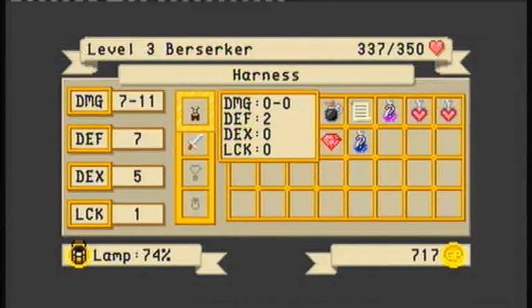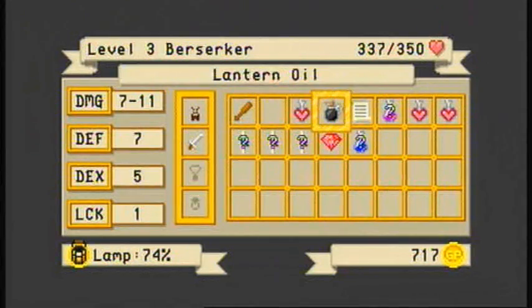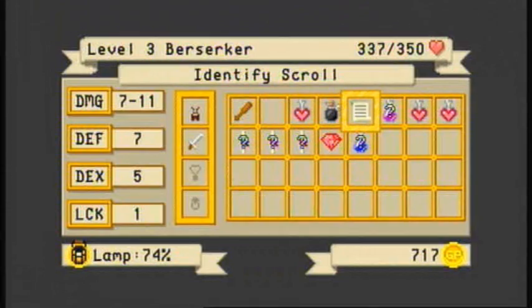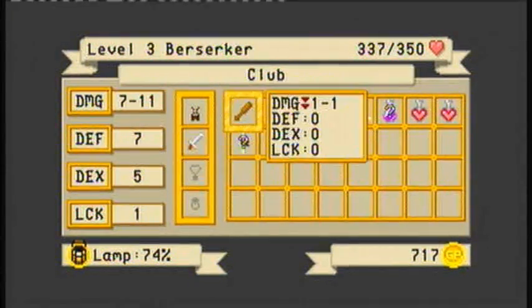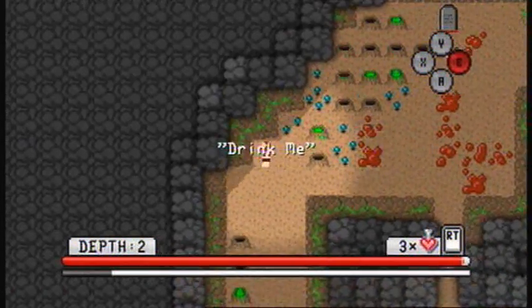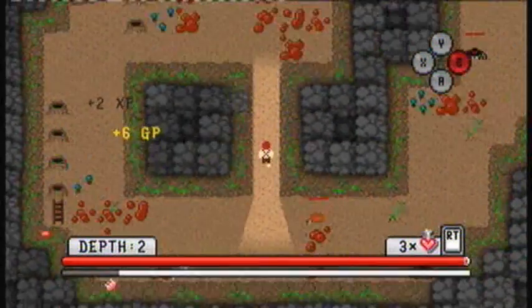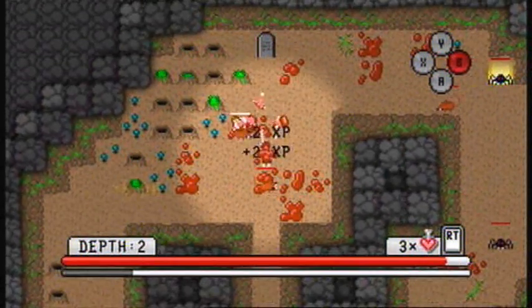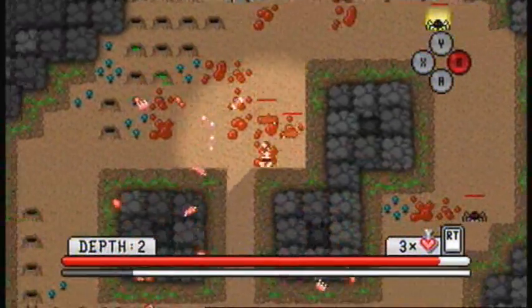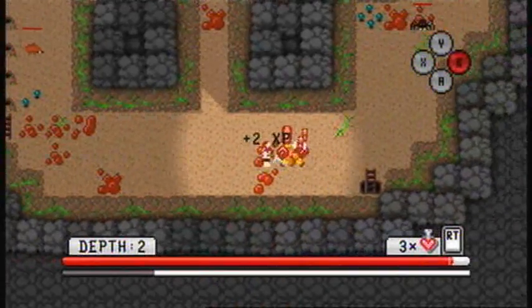Let's have a quick look at our equipment, see if we picked up anything useful. Lots of mysterious stuff. We only have one identify scroll, so we can identify one of these items. I think I'm going to hold on until we reach a shop, at which point we should be able to identify all of them for a small fee.